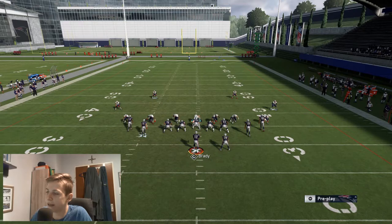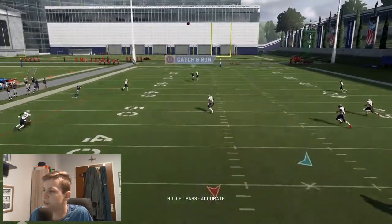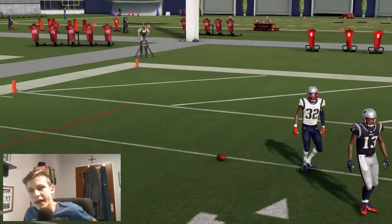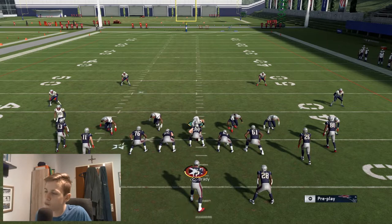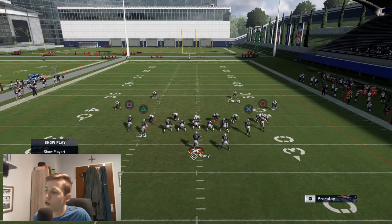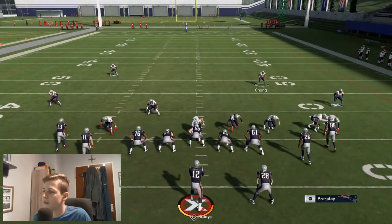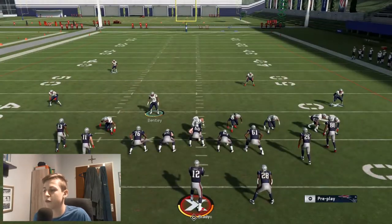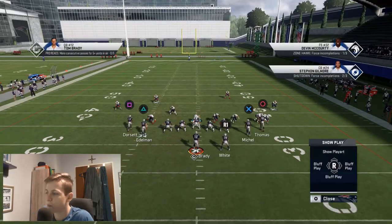Something else I want to talk about is a Cover 3 beater, which also works out of this play — it's a makeshift Cover 3 beater. All you want to do is corner out Edelman and have a slant apprentice on him in Ultimate Team, then fade route Door Set. This is just going to get him wide open. The key thing about Cover 3 beaters is they only work if the deep zone has to come all the way across the field — this safety has to come all the way over to cover this corner out.